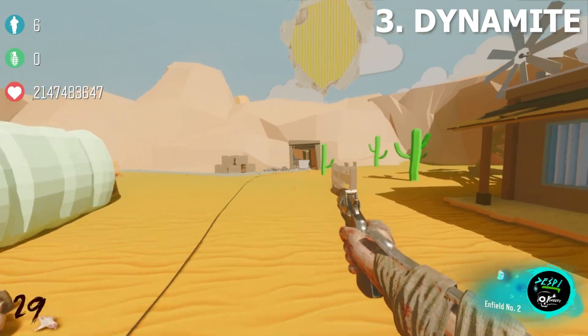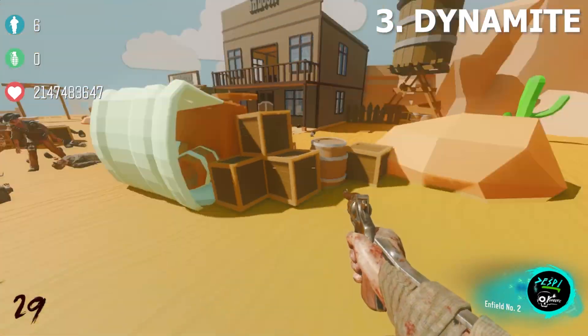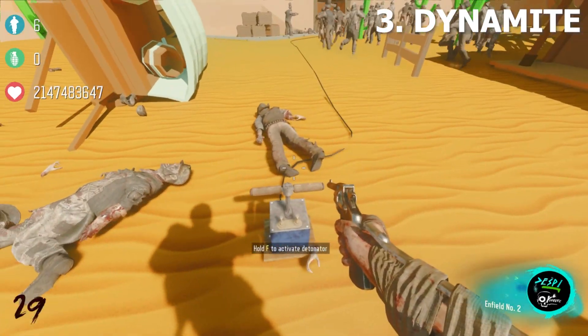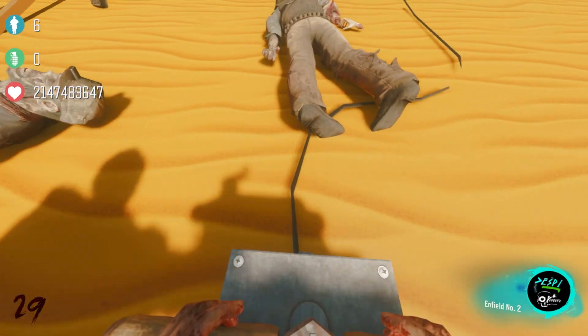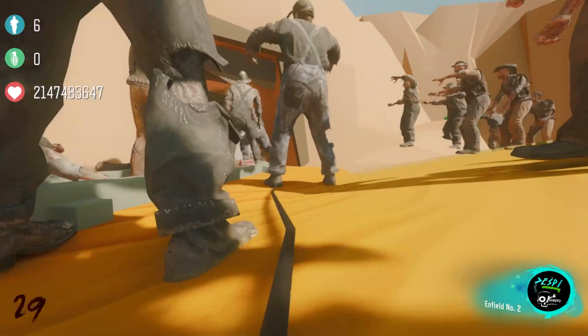Next we are going to actually detonate the dynamite. You will need the monkey bombs that we talked about earlier — throw the monkey bomb towards the dynamite and the cart, then run over to the detonator and activate it. You'll be greeted with a cutscene, and congratulations, you have successfully beaten the Age of Zombies Easter egg.